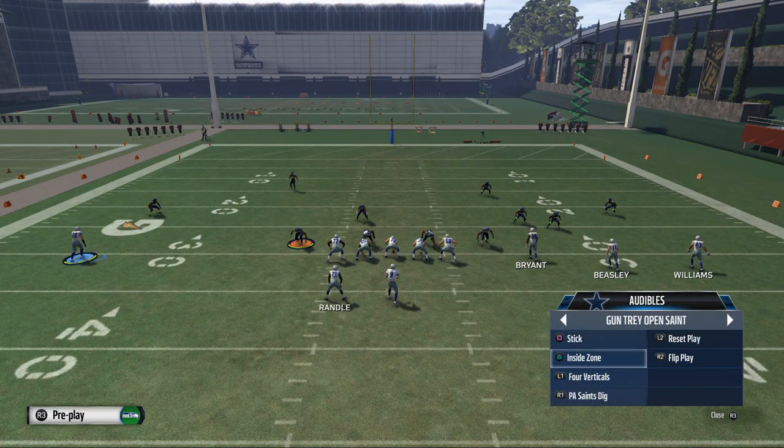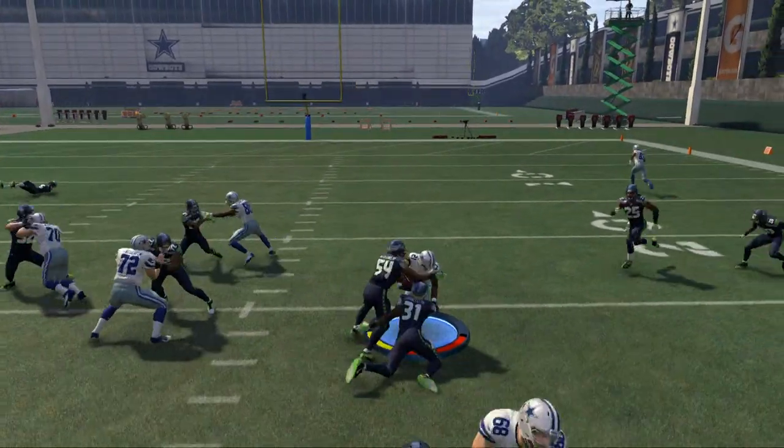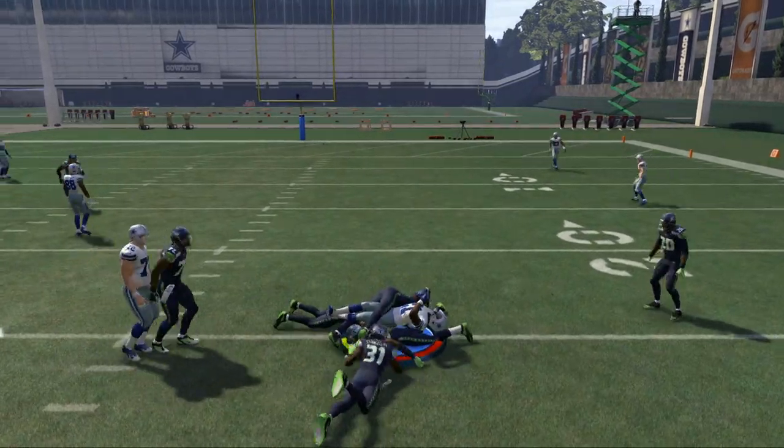Another thing you want to do is check your quick audibles. Here we have a play action Saints dig, four verticals, inside zone, and stick. There's that inside zone — and as you see, if they don't base align, we'll take that inside zone: quick four yards and a cloud of dust.